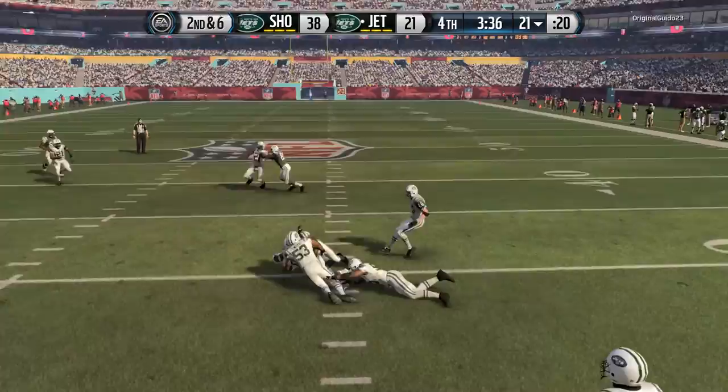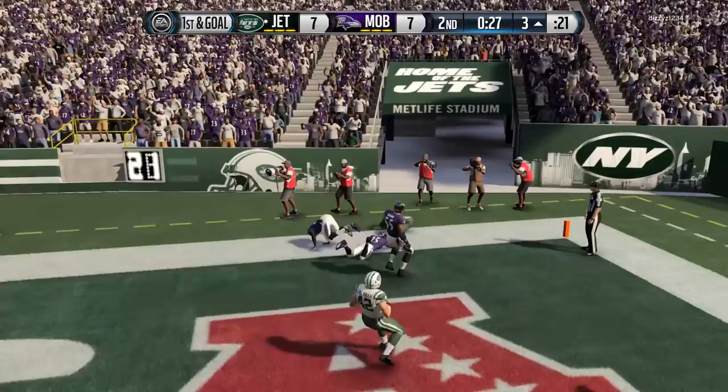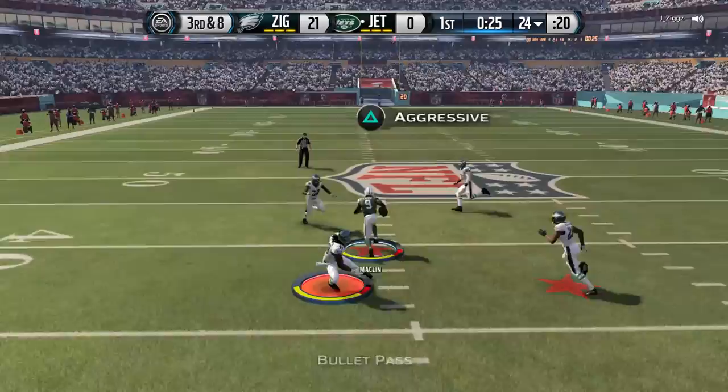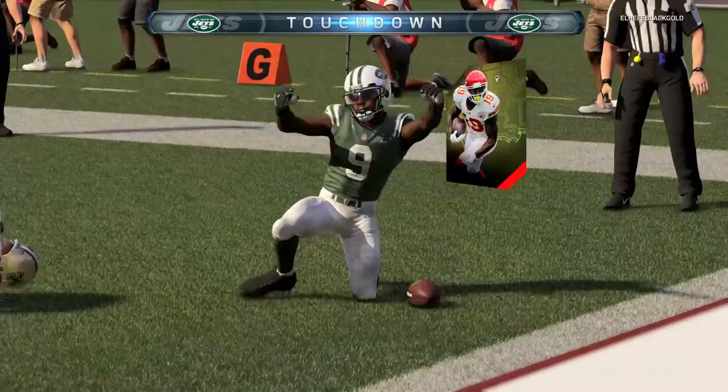There are tons of highlights in the gameplay of red zone targets. He has 99 agility, 98 elusive. When you get him the ball in his hands on the screen route, slants, drags — that is what I really use him for. You can utilize his ability to break tackles and get runs after the catch consistently. I really enjoy this card. Use him in the slot, and when you're in the red zone, definitely get him the ball.